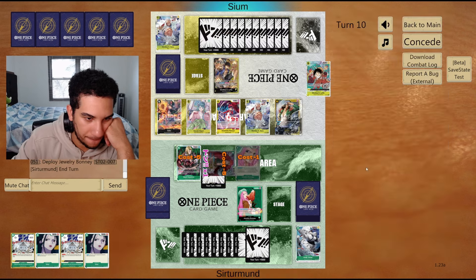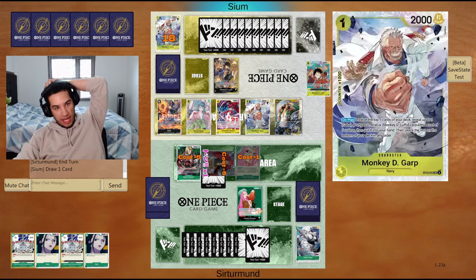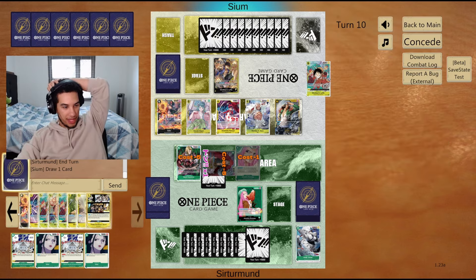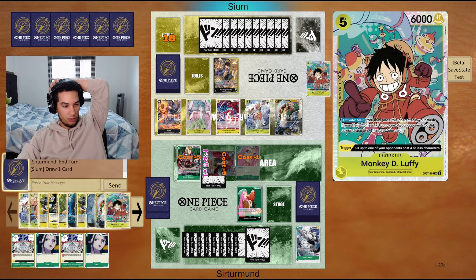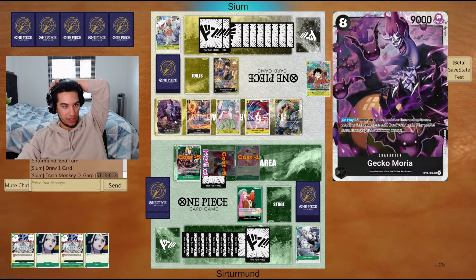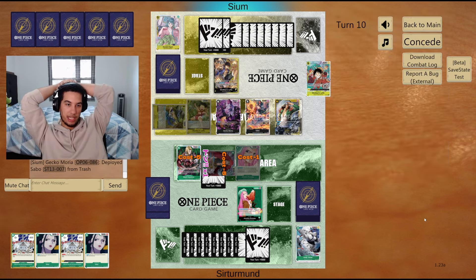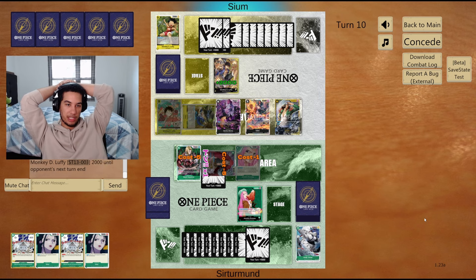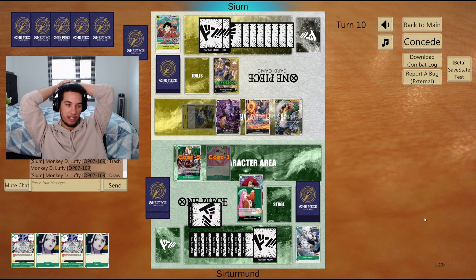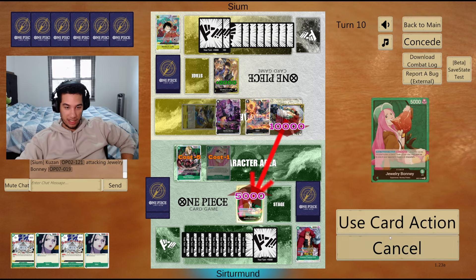Let's go here. Bonnie can go ahead and have another Luffy. If they have Gecko here or another Luffy naturally, they get to kill my Kid. They have Gecko — you play Luffy, you kill the Kid, and you still have two Kusans. So you go second Sabo here. They just get to blow us out here for the rest of the game. I did not expect that at all.